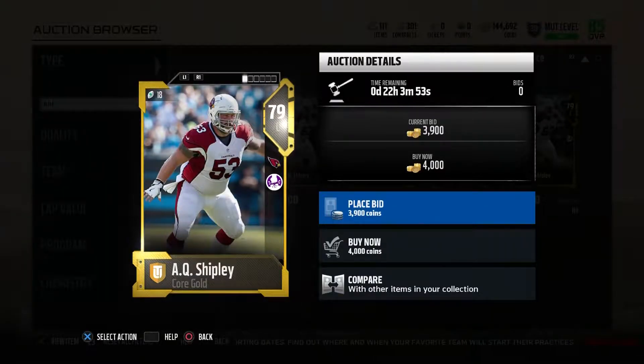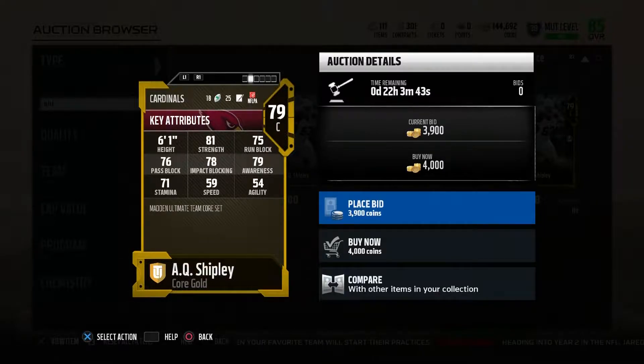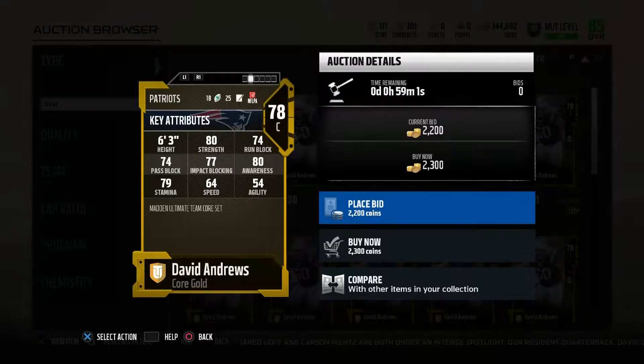Going into our overall category, we have AQ Shipley, 79 overall for 4,000 coins. He's got 81 strength, 75 run blocking, 76 pass blocking, 78 impact blocking, and 79 awareness. For overalls at the gold level, I looked for 75s in each category, and this guy fit perfectly. He also has 81 strength, making him a very good budget center.